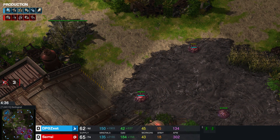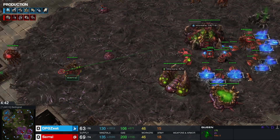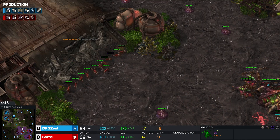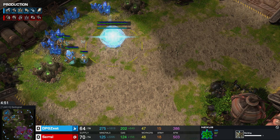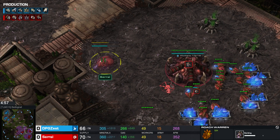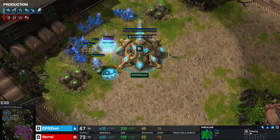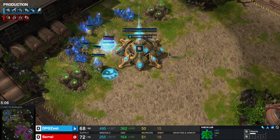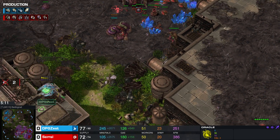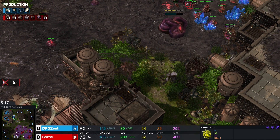Serral is also nicely expanding the creep on the ground, already making it forward to the middle of the map. Let's see what the Oracle can do, but there's a Spore here and a Queen, so the Oracle has to retreat. In the meantime, some Zerglings will clear the way and will very likely move forward to the next expansion point. We actually see a Roach Warren, so this could be a timing push around the 6 to 7 minute mark. Serral is dropping to 50 workers while Zest is already at 53.